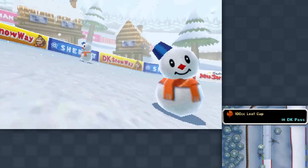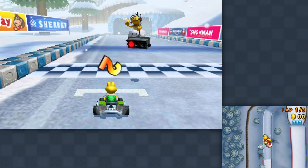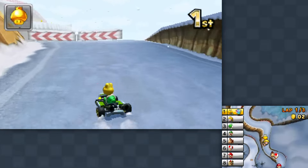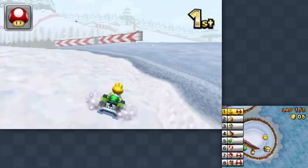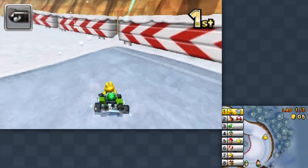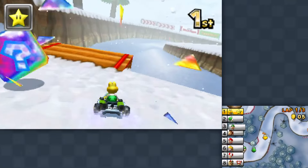The next one's DK Pass. Now that we know there's that triple mushroom item block, I really want to try to use that to my advantage. If I can snag it on the first lap I can maybe get farther and farther ahead with consecutive laps. Lots of drifting to do — I want to get a mushroom in first place. It's way up there in the distance so let's avoid everything and try to hit it with a mushroom boost. But this time we get a Superstar — last time it was a triple mushroom.